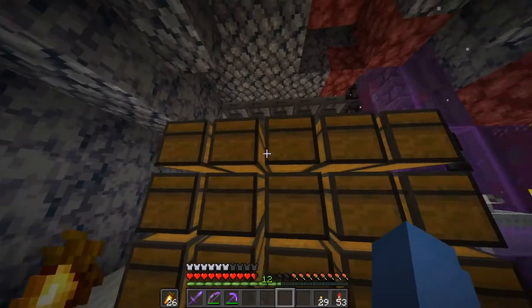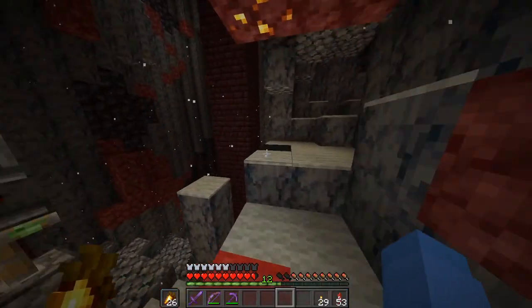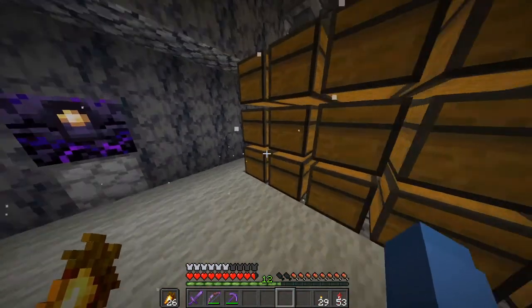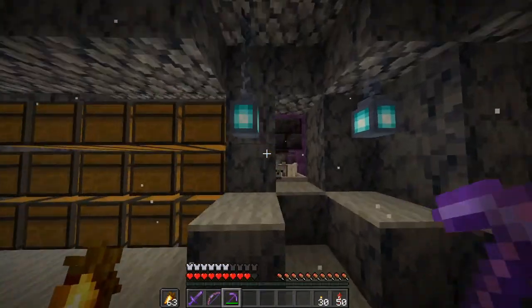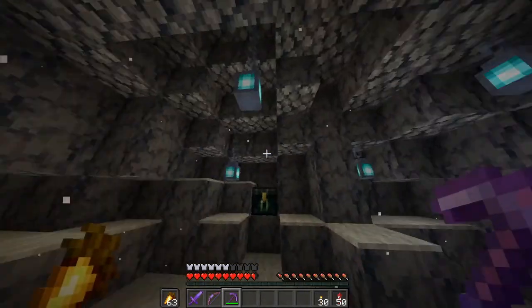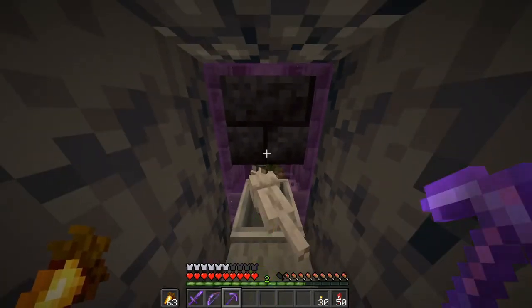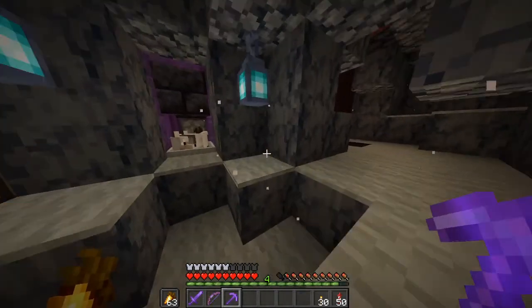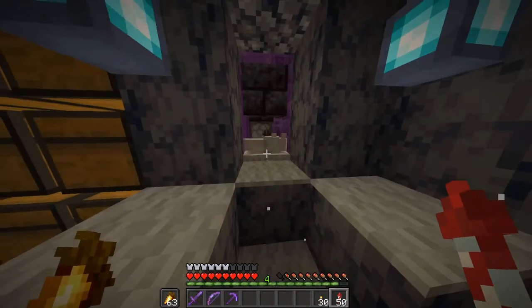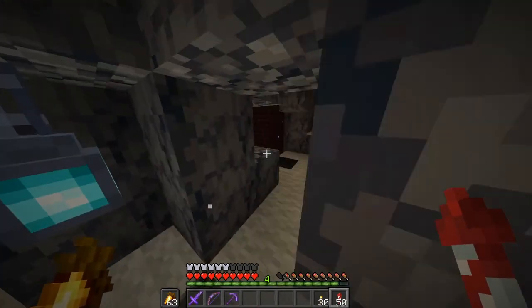I also added an automatically refilling respawn anchor. It's currently filtering all the items from last night's AFK session through a dropper line. I have two places for coal and bones, and one row for wither skeleton skulls. The area isn't the prettiest, so I've beautified it with a cave style, with hanging soul lanterns, the respawn anchor in the corner, an ender chest, and you get in by flying through a hole.